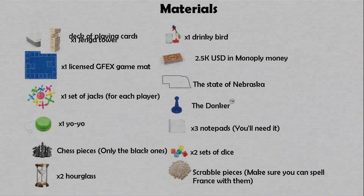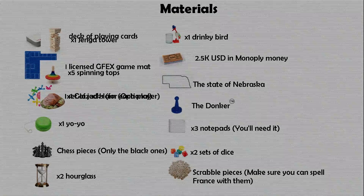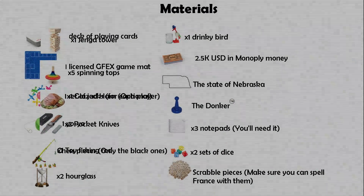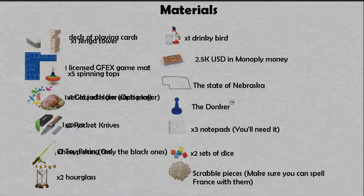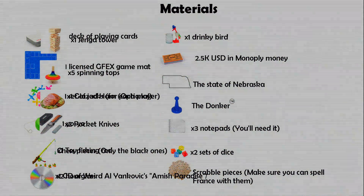The state of Nebraska. The donker. Three notepads — you'll need these. Two sets of dice. Scrabble pieces. One Jenga tower. Five spinning tops. One glazed ham, optional. One pocket knife. One toy fishing rod. One illegal pirate.